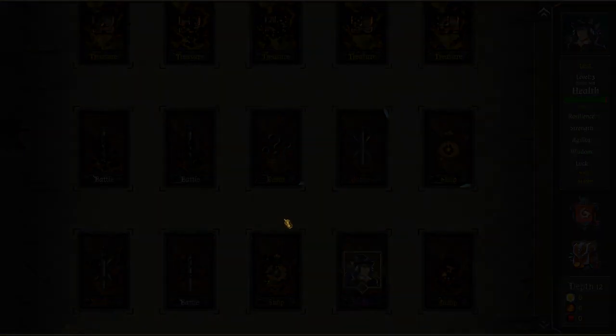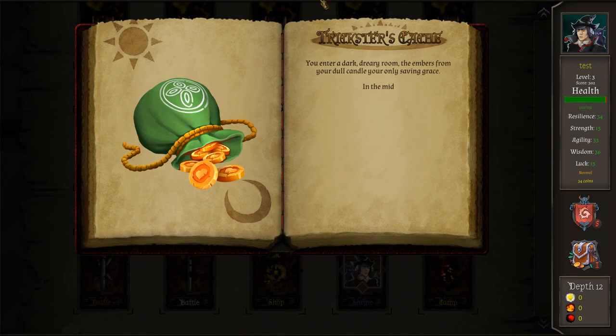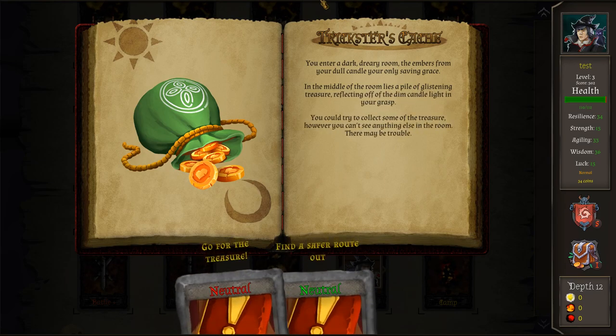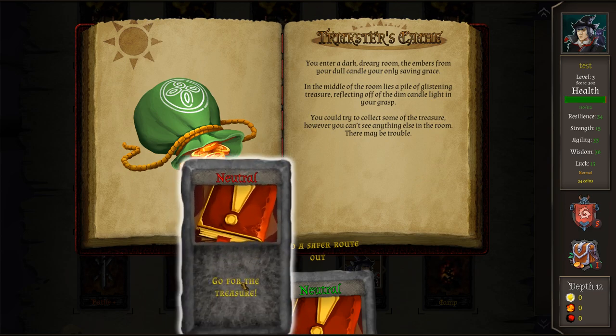Let's go to the shrine. Precision shot — empowering attacks that inflict damage and scale upon your agility. So this is one that goes with the rogue. I'll stick that in. Now we have three different attacks we can do. Trickster's cash event — entering a dark dreary room, the embers of your dull candle your only saving grace. In the middle of the room lies a pile of glistening treasure. You try to collect the treasure, however you can't see anything else in the room — there may be trouble. There's never trouble, we're going for it!